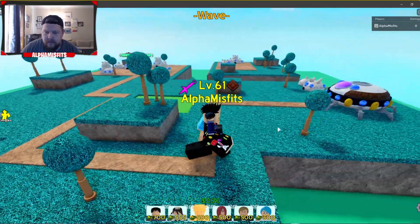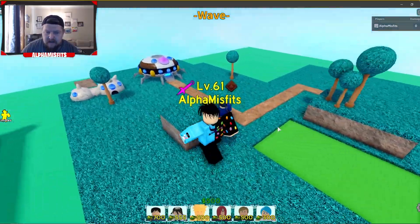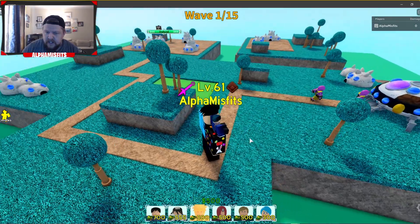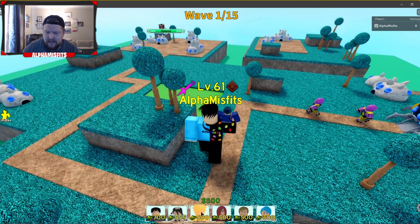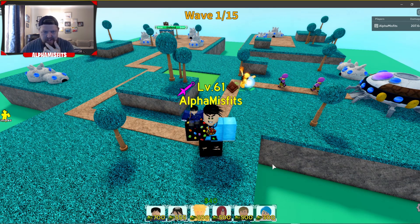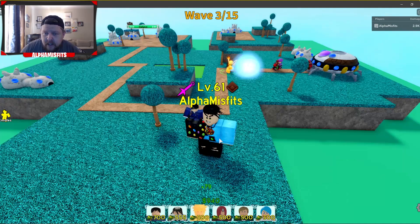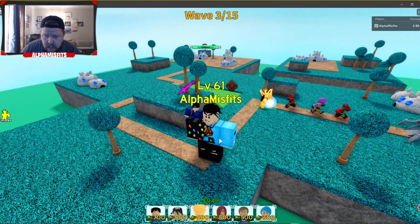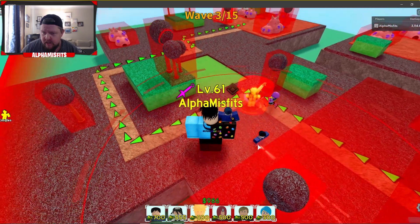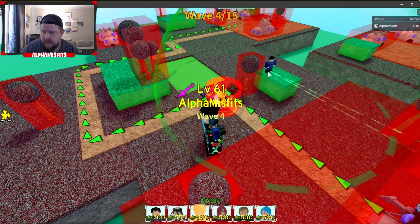Alright, so we're in here now. We start with 500 money and he costs 700 money, and I'm no math wizard but that is not enough. Alright, they're coming out. I'll start with somebody else for now — let's put out Minato just so we can build up a little bit of money. Alright, wave three has come and we have enough for Roy Mustang. He has a pretty big bubble, doesn't he? Where should I put him? Okay, I'll put him right here — Roy Mustang.